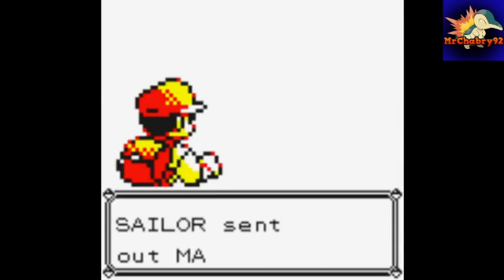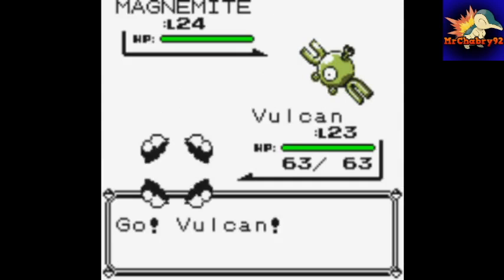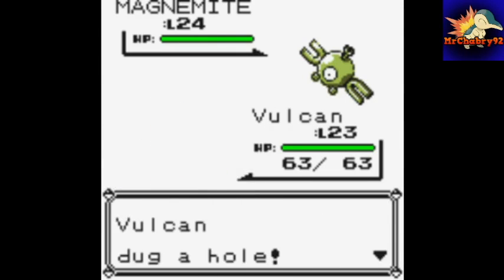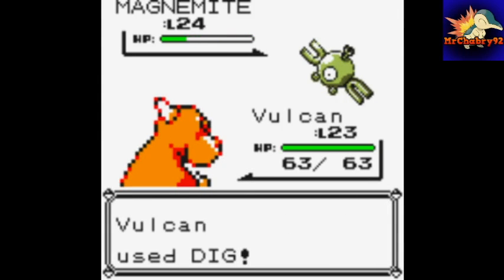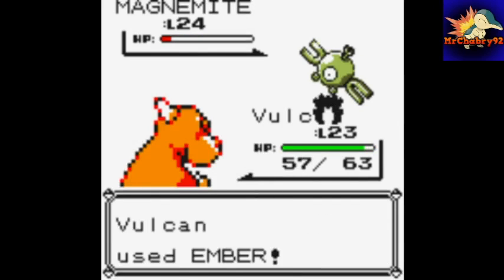We'll start with this Sailor who has a Magnemite. We'll just dig underground, then finish it off with an Ember.